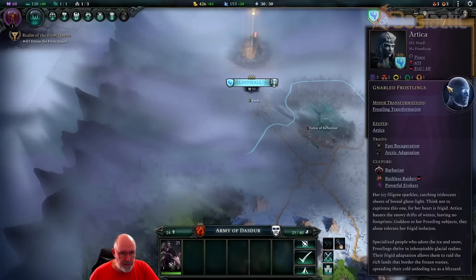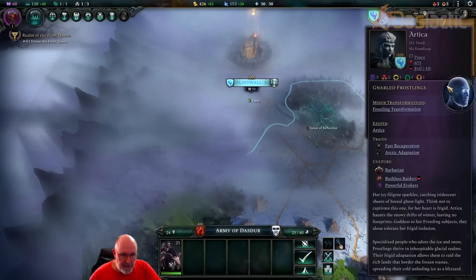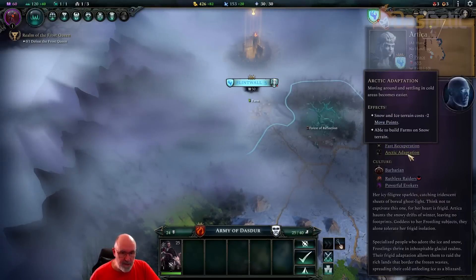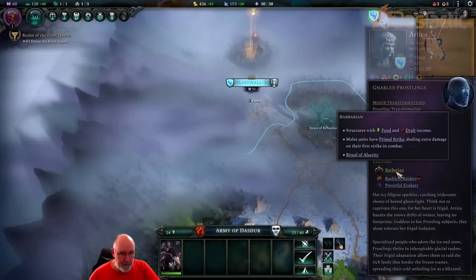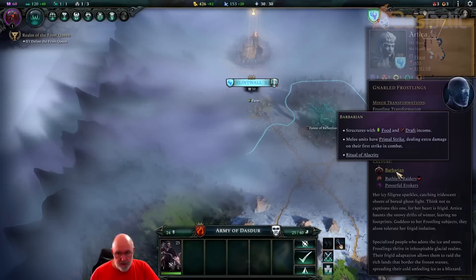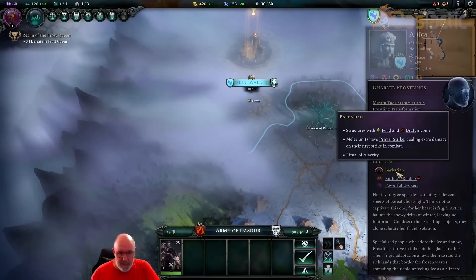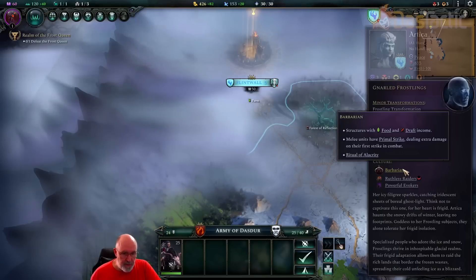Her race is the Nulled Frostlings, based on humans. She has Frostling Transformation and Fast Repercussion traits — she generates an additional five health, so when she goes raiding she'll heal up quickly. She's got Arctic Adaptation: snow and ice terrain costs negative two movement points and she can build farms on snow terrain. She's a Barbarian, which means we can expect Shock Troops and Skirmisher Troops. Melee units have Primal Strike, dealing extra damage on their first strike in combat — a bit of a problem.